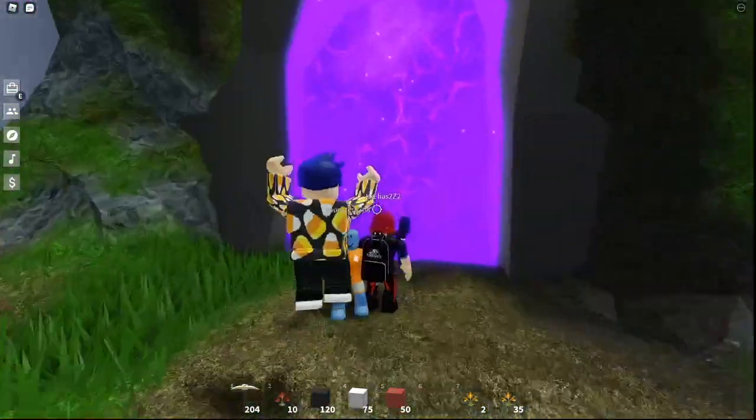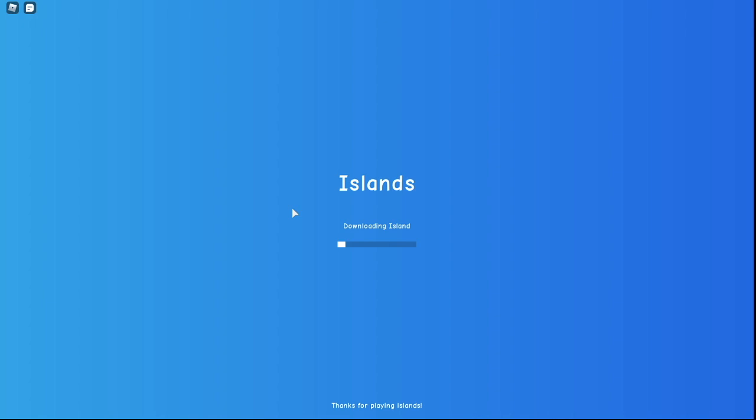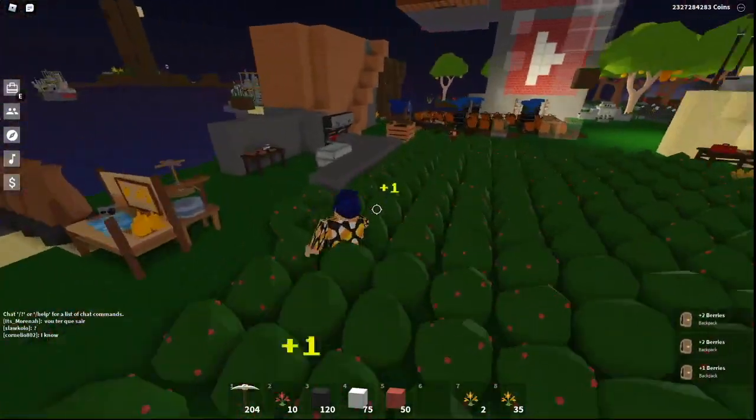And I believe that if you go through this portal, that will actually take you to your island. I think this giant portal inside of the castle takes you to your island — because I tested it out and yeah, it just takes you to your island, which is pretty cool. So we have that new lobby and stuff.